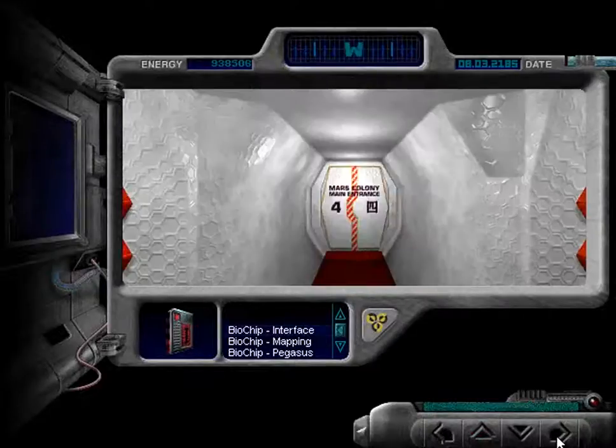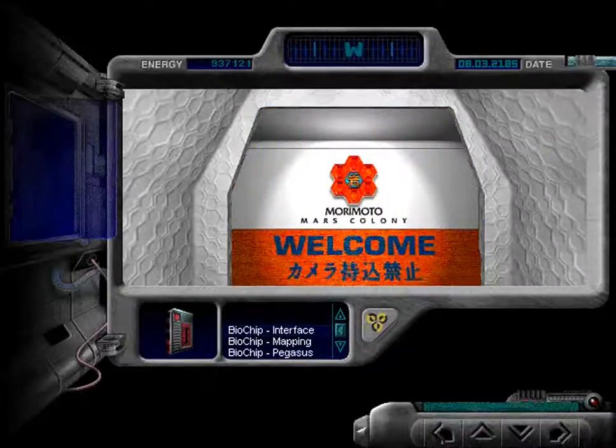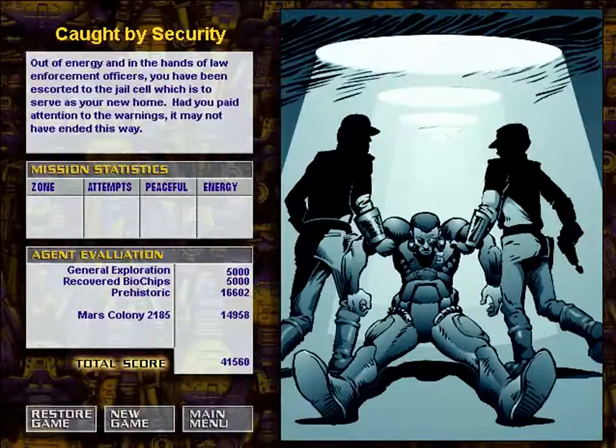Since we can't go that direction, let's try another — how about the center? Let's actually go into the colony proper. There are other people; I suppose this could be some sort of stealth section. It doesn't mean I can't interact with humans, I just have to make sure I'm not seen. Whenever you're in the vicinity of any human being whatsoever, you get the death screen. This is also the death screen if you run out of energy — you're caught by security. I'll be right back and we'll go the right way.